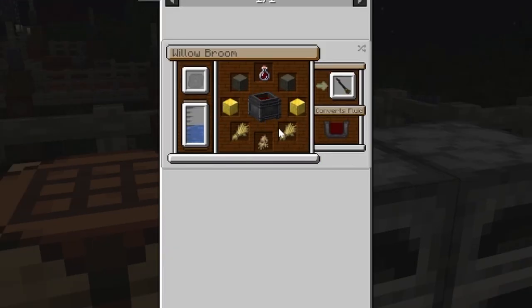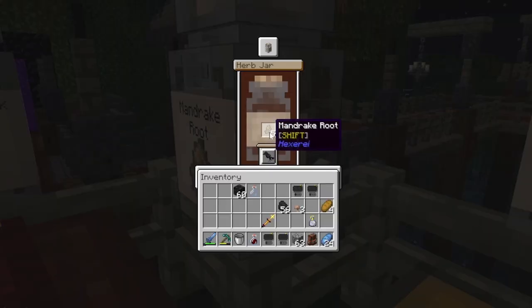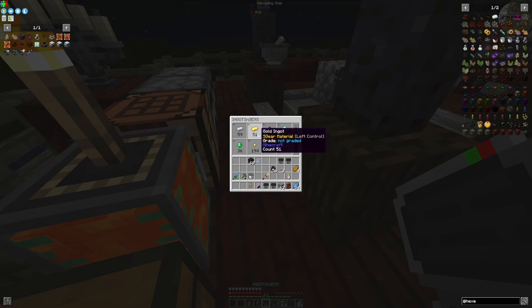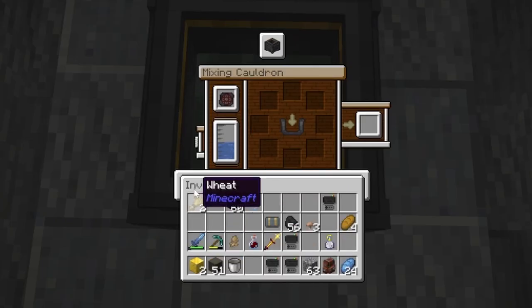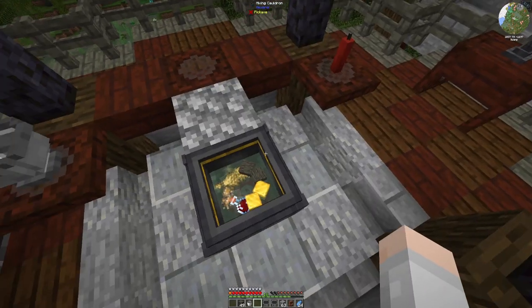We've got the mandrake root, we've got the blood, we need three wheat. Two wheat, two gold blocks, and some willow. So we've got some items. Water in with an empty hand, and then we will put in two of them, one of them, one of that, two of them, and two of them. Let's make a broomstick!